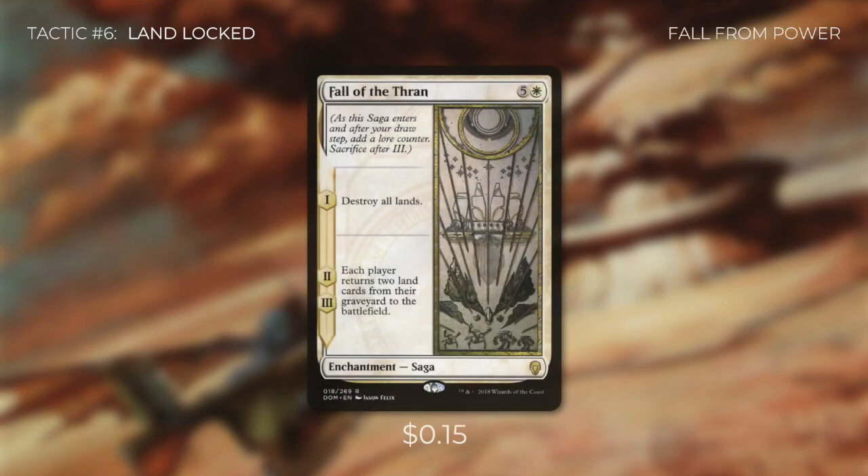Global Ruin says each player chooses from the lands they control a land of each basic land type, then sacrifices the rest — so at most, opponents are left with just a few lands, and monocolor decks are left with just one. Even though we'll be down to two lands, it doesn't matter because we'll be set up with a ton of mana rocks. We're also running Fall of the Thran, a saga whose first lore counter destroys all lands. The best part is if we can exile it or bounce it back to our hand, it won't place those second and third counters, leaving every player with no lands at all.